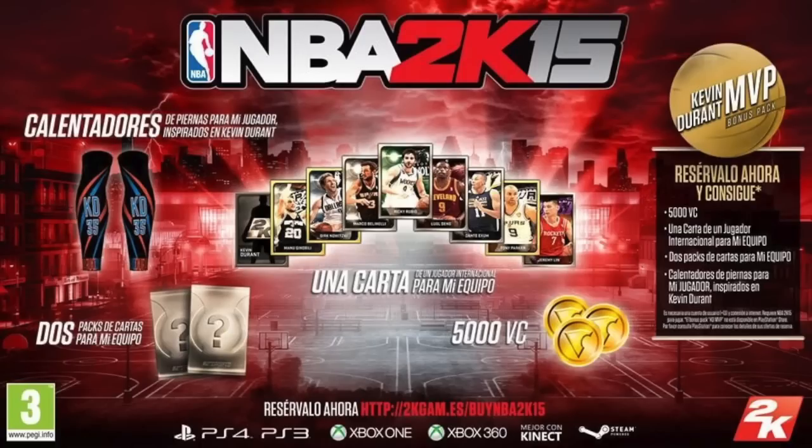One big thing I noticed about this image: if you look closely at the cards, every person's background has these little lights — like one light and two lights with a string holding them together. Is that a new presentation feature for NBA 2K15? Check out the Rubio card — it's like one little light on the edge, a line, a big light, and then another line. Also, the backdrop is different on every card based on the team's color.